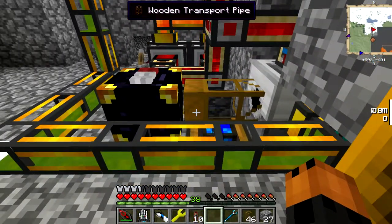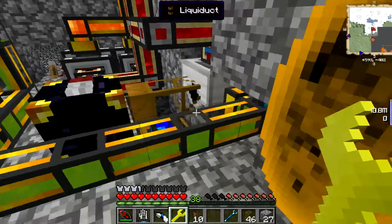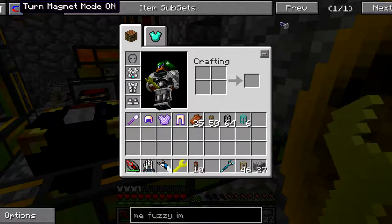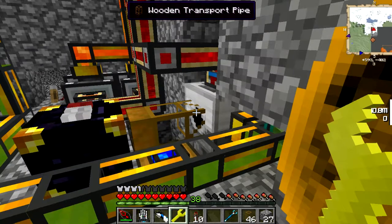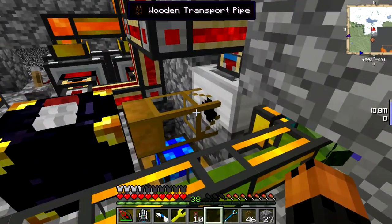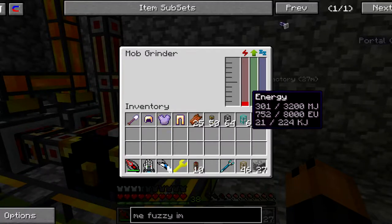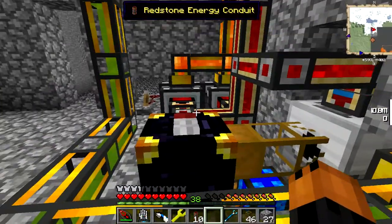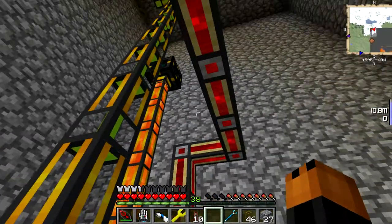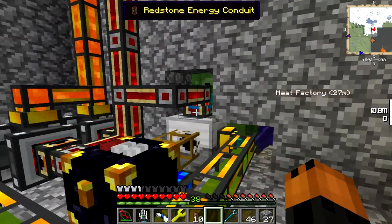Whoa whoa whoa - what just happened? What the? How did I get rotten flesh from here? Let's turn magnet mode off. Let's see what happens - just waiting. Come on, anytime now. Oh, it looks like I don't have enough energy. I'm going to have to get one more magmatic engine probably. Why am I even using magmatic engines? I could just take the power from somewhere else. I think I'm going to end the video here because it's getting pretty long.